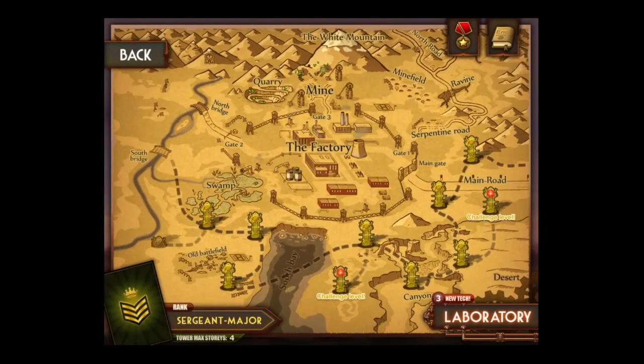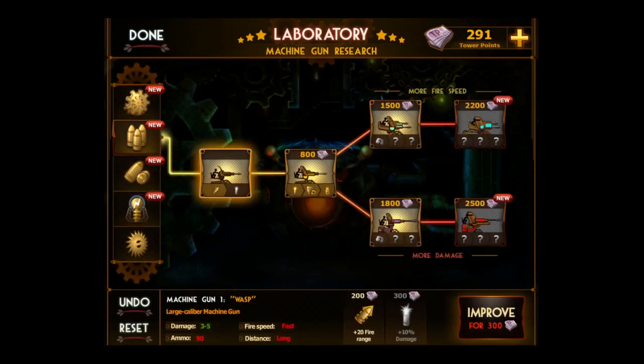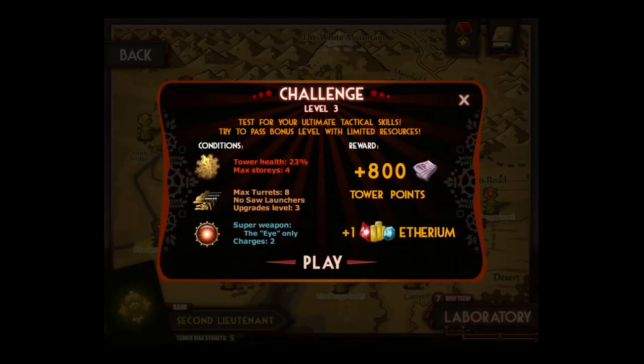This is the main area you'll come to after completing a level. You also rank up. Tap on the bottom right to go into the laboratory, upgrade your turrets, tower, and so on. We're going to head into a challenge level.